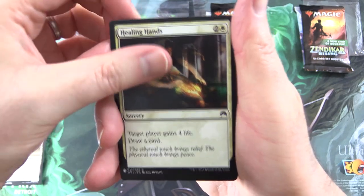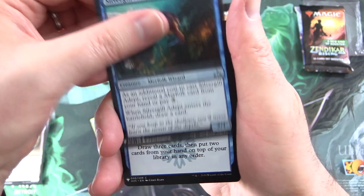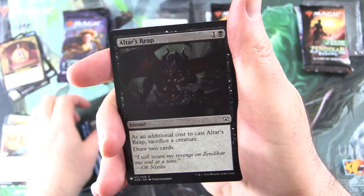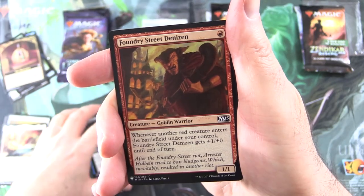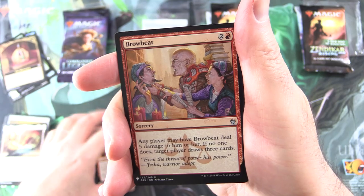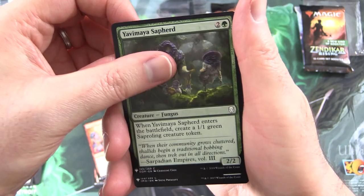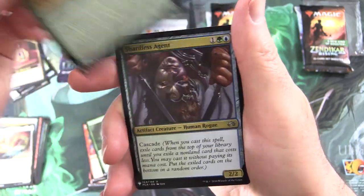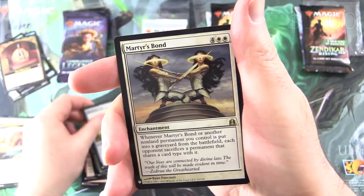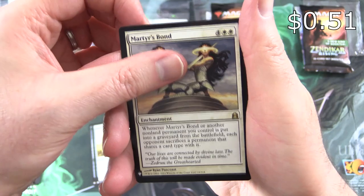We have Healing Hands, Starcrown Stag, Silvergill Adept, Brainstorm, Return Centaur, Altar's Reap, Foundry Street Denizen, Creature Goblin Warrior — I think I had that guy in my modern goblin deck — Browbeat, Yavimaya Sapherd, Crown Ceratops, Shardless Agent, Burnished Heart, and the rare is Martyr's Bond. Very cool artwork on that one.